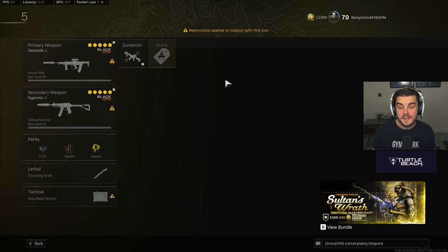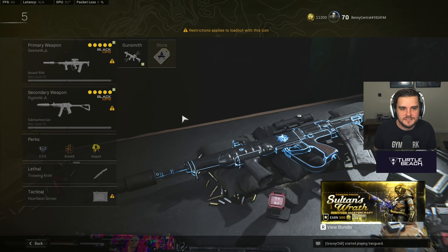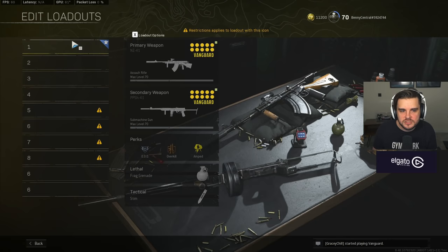Honestly, I can see them getting nerfed a little bit more, but the EM-2 — I was hopping on Plunder with it and just shredding. I was expecting more of a nerf. The recoil control is not that big of a deal and it's still probably better than all the Vanguard weapons at the moment. That will probably change because they want Vanguard weapons to be the primary focus this year, but we'll see what Raven does. Let me know what loadout you're going to be trying out — those are my top five assault rifle loadouts for Call of Duty Warzone Pacific right now.